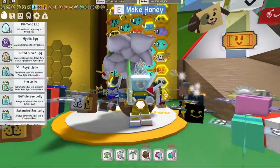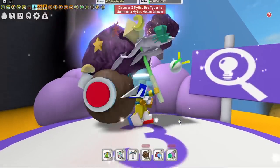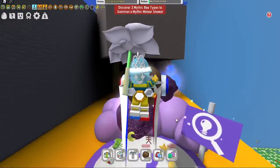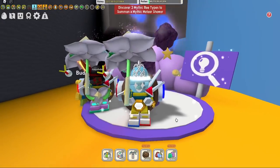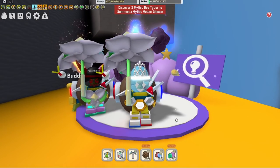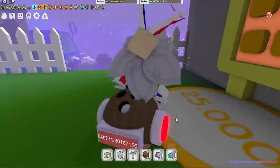If all else fails, buy Royal Jelly and see if you can get a mythic bee. And there's one more way to get a mythic egg — the Mythic Meteor Shower. The problem is you need three mythic bee types to unlock it. There's a very small chance of a mythic egg dropping. If you don't have three mythic bees yet, you can always ask someone to start the meteor shower for you.